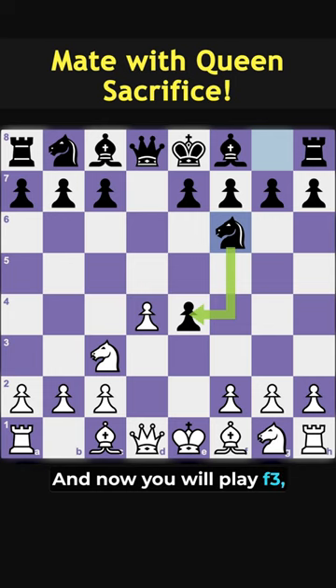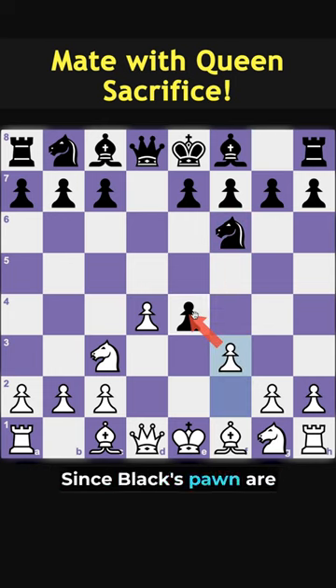Now you will play f3, offering black another pawn. Since black's pawns are doubled on the e-file, he will most likely grab the f3 pawn.